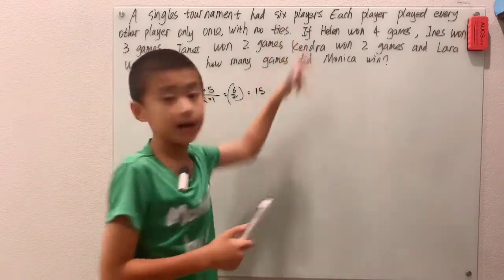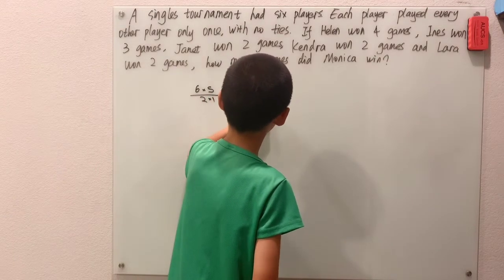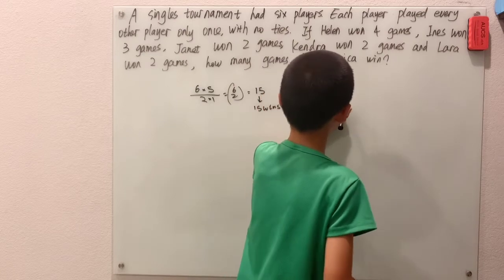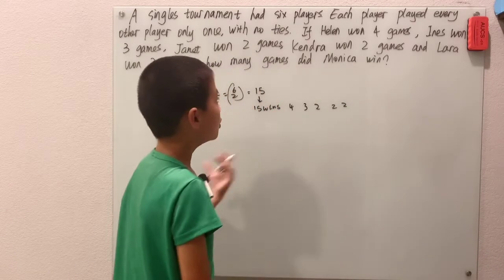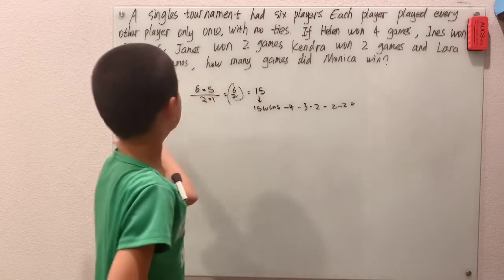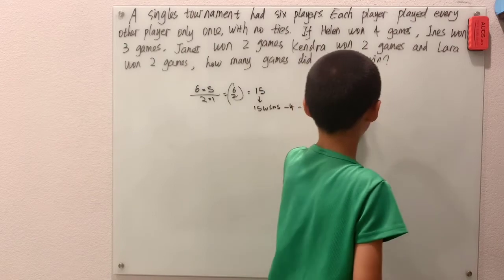Since there are no ties, every game had one winner and one loser. So 15 games means there are 15 total wins. Helen won 4, Aynes won 3, Janet won 2, Kendra won 2, and Lara won 2. These are all the wins from the 5 other players. Subtract them all from 15 to get the number of wins Monika had, which is 2.